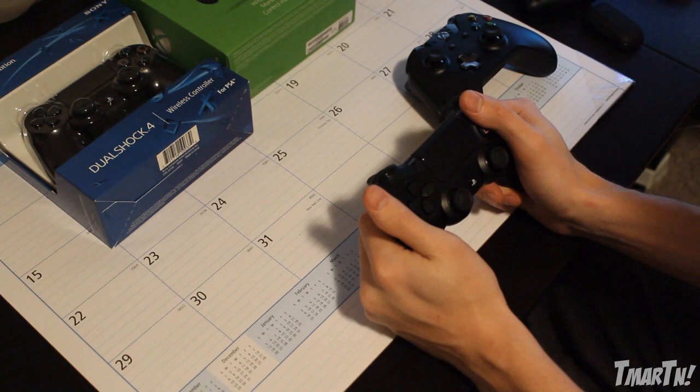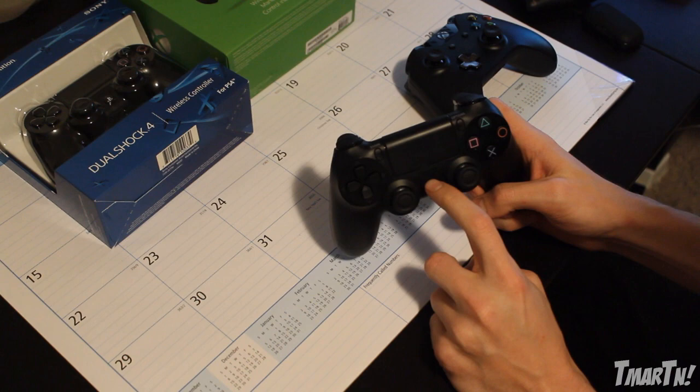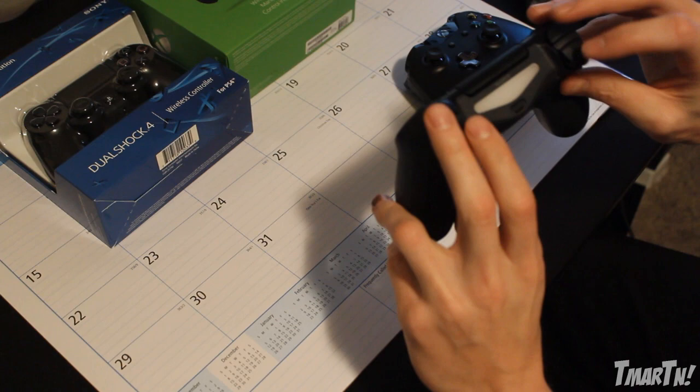Starting off with the PlayStation 4, we still have all the same basic buttons. We've got the D-pad over here, we've got the two analog sticks in the middle along with the PS button. Now we actually have a speaker inside the controller which is really cool. In certain games that take use of this feature, like say a bullet goes by your head, you could actually hear it on the controller. Obviously if you play with a headset you usually aren't going to hear things like that, but it kind of enhances the experience and makes it a little bit more realistic.